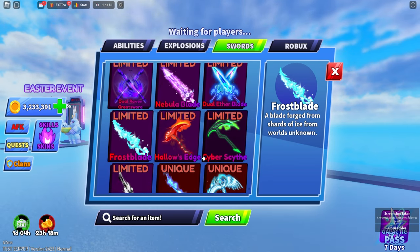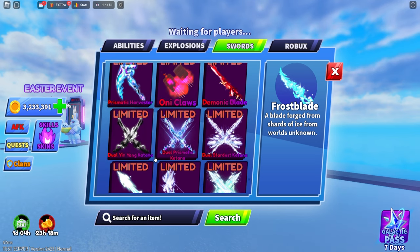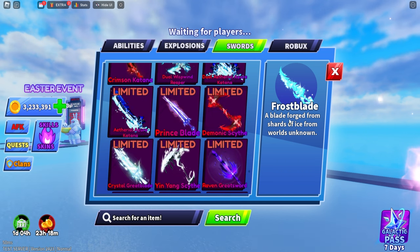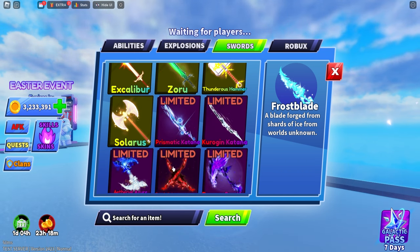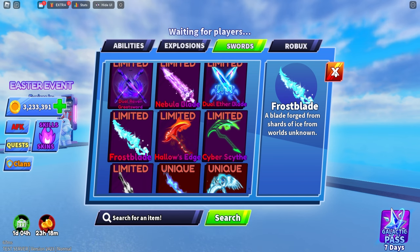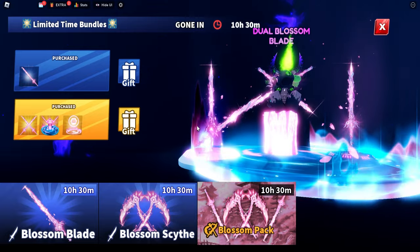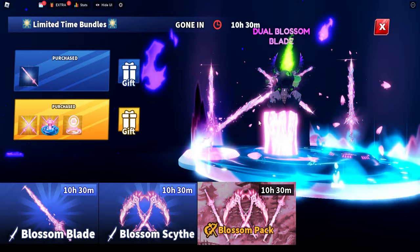I can see in the new weapon section we do have a Frost Blade - I guess this is something new that we'll go ahead and see. Let's have a look if there's any more new stuff added. I don't know if this is going to be a placeholder for a different item, but as of currently this is the only one I see. The Frost Blade might or might not be a limited time pack - who knows. There is also going to be a brand new limited time pack.